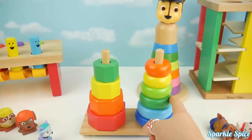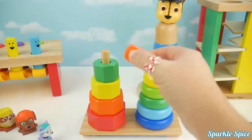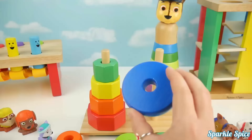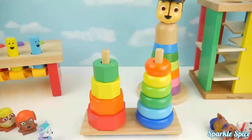One, two, three, four, five, six — there's more. The colors are orange, yellow, light green, green, light blue, and blue. One, two, three, four, five, six. Blue, light blue, green, light green, yellow, orange.